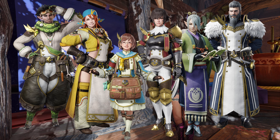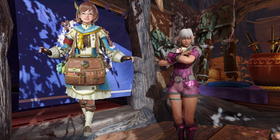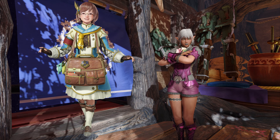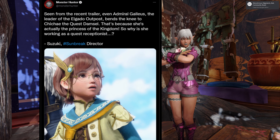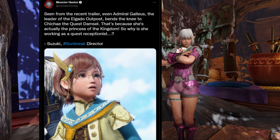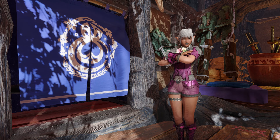We have some extra news today regarding one of the new characters. Sunbreak has quite a handful of new characters and I'm wondering if more of their stories will get fleshed out. The character Cheech, who's also our quest giver in Elgado, has more to her than meets the eye. According to producer Suzuki, even Admiral Gallius — the leader of the Elgado outpost — bends the knee to Cheech, because she's actually the princess of the kingdom. So why is she working as a quest receptionist? I don't know.